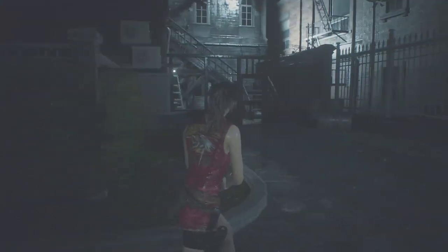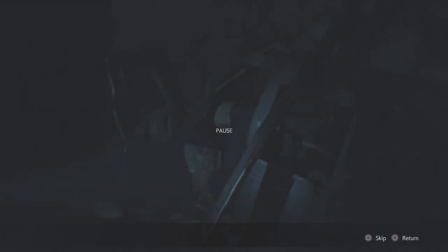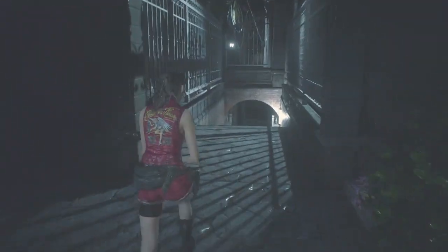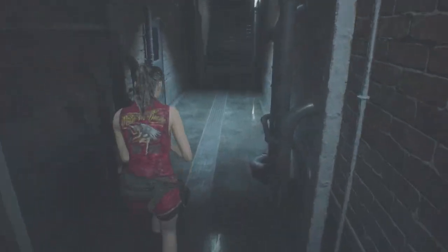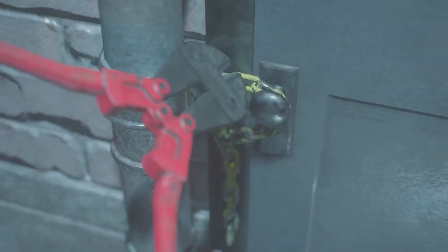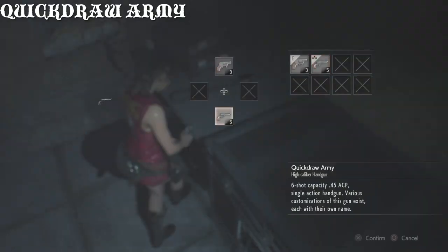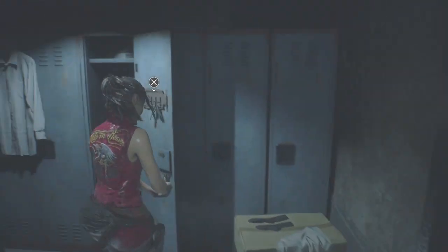Now we are going to run over here, grab the cutting tool slash bolt cutters, skip the cutscene or watch it, and run to the door past the zombies. If you are doing this on hardcore mode, I recommend getting the blue and red herb before you get the cutting tool. So unlock the door, throw this in — Single Action Army, bullets. Skip the key.